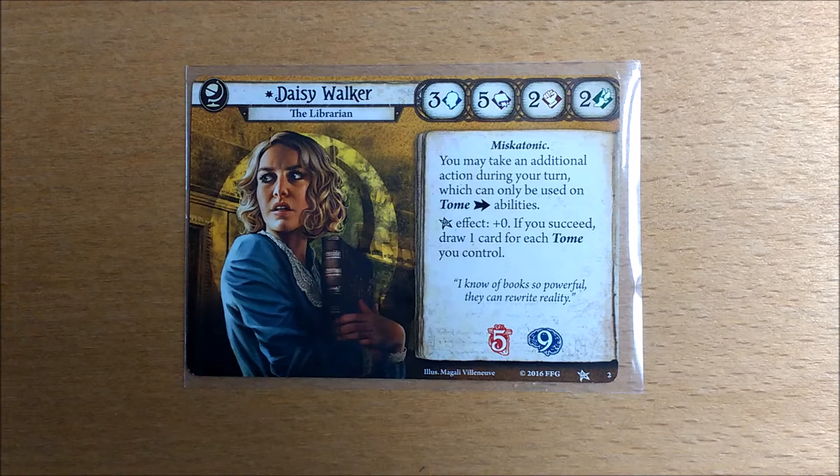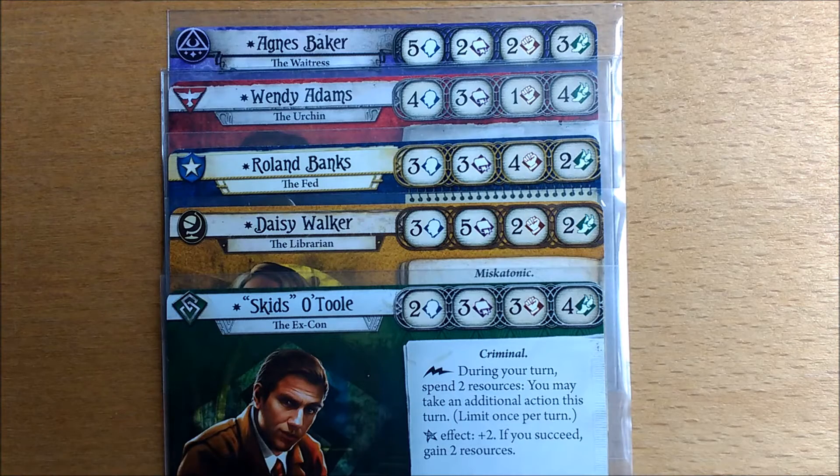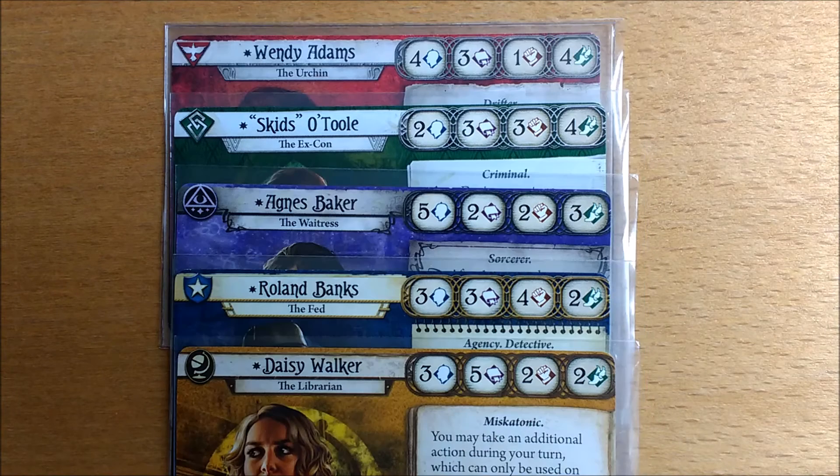Today on the Arkham Chronicle we're all about the books as we take a look at our favourite librarian, Daisy Walker. Daisy is top of the intellect tree by two clear points. She's about average in the willpower stakes. She's a poor fighter but she isn't the worst. But it's her agility which really lets her down.